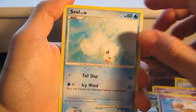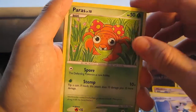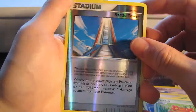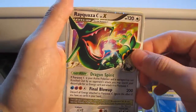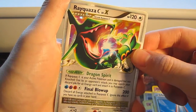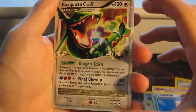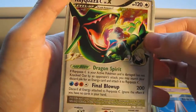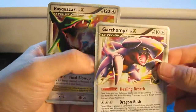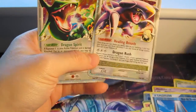Got a Growlithe, Seel, Chatot, Meditite, Paras, Battle Tower stadium card. And whoa, another one — Rayquaza Sea Level X! Yeah, these cards must not be easy to get. I'm sure they're not easy to get. And it's got two Level X cards — and two hollows as well.